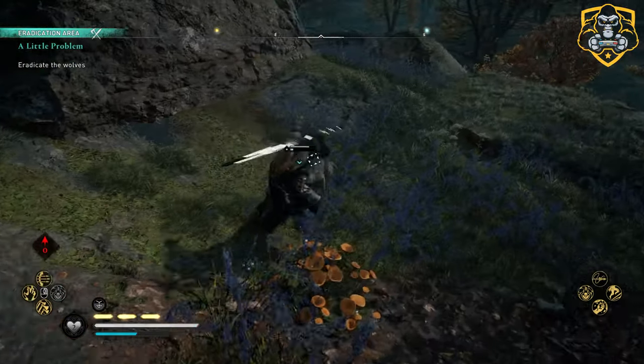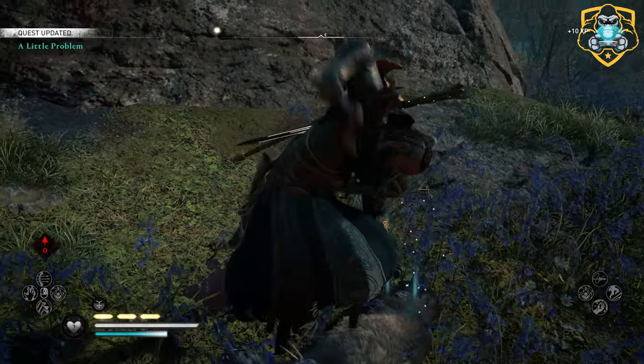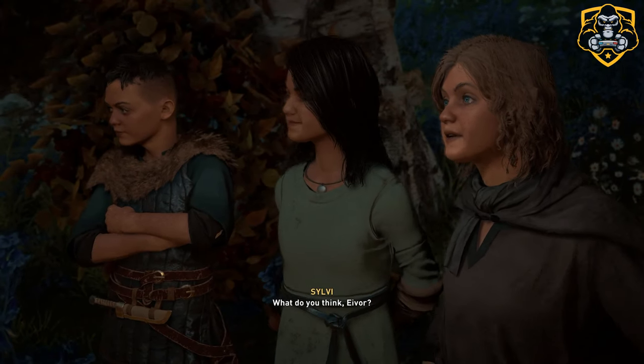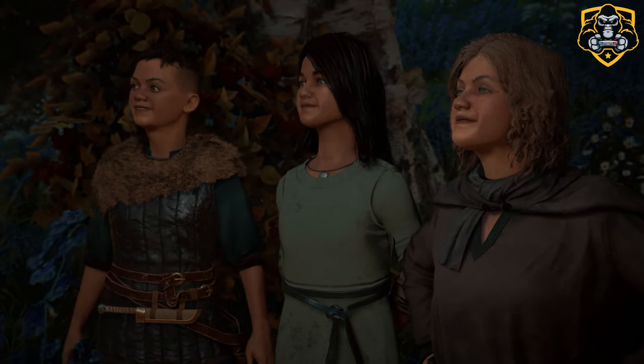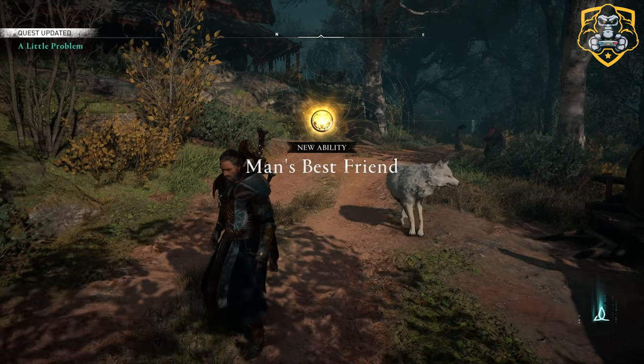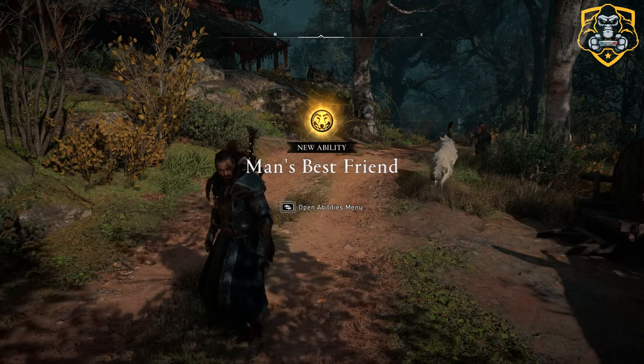The wolf will then help defeat some other wolves that show up and try to harm the kids. Once done, you have to help the kids walk back to Ravensthorpe, and on the way there, they will ask you what you want to name the dog, and you'll have an option from three different names. Once you do that and follow your way back to Ravensthorpe, you will get the ability called Man's Best Friend.